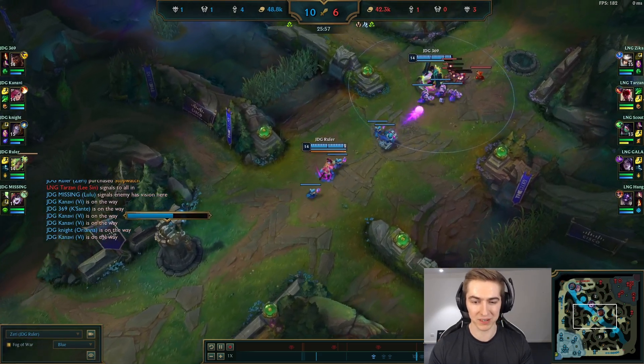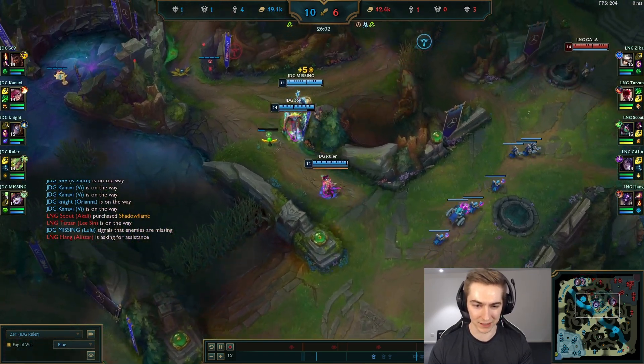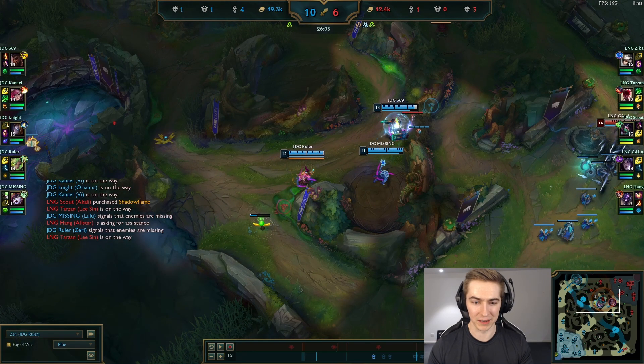A good way to play against Baron when they're playing two lanes is to push out the third wave as much as you can, make someone base and answer you, and then you can base yourself and look to fight a 5v4. However, 369 notices Ruler is going to be late, so he fixes the bot wave and then groups with his team, removing that option from the enemy team.